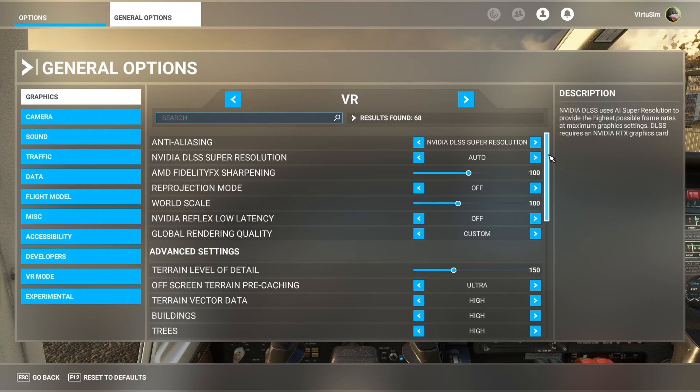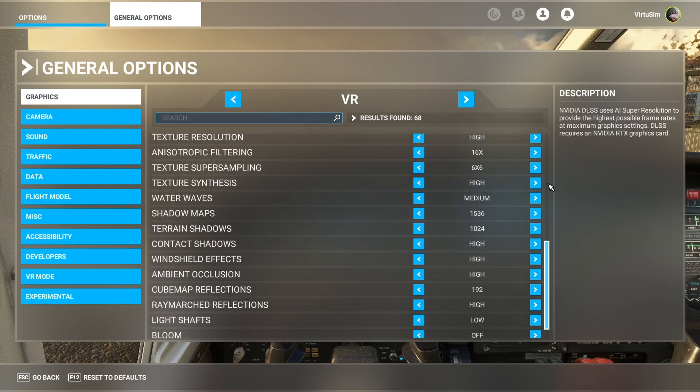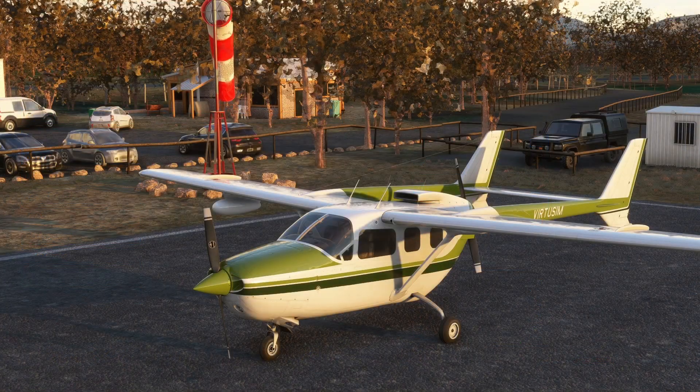These are my settings for VR: I'm using DLSS super resolution in auto and the rest is pretty standard. You can copy this or tweak it to your liking. I'm running it on a 3080 and the settings are pretty high but not too high — it's good enough. It runs beautifully. If I put the other DLSS modes sometimes I get blackouts in the Reverb G2, so I keep it on auto and that works fine. The new game ready driver is running good — it's not really an improvement over the previous one, but it's safe to update.